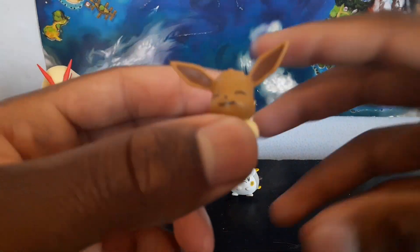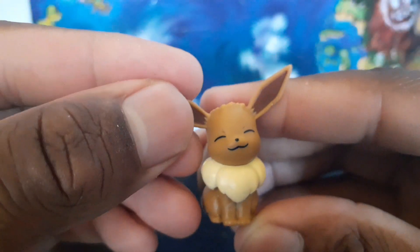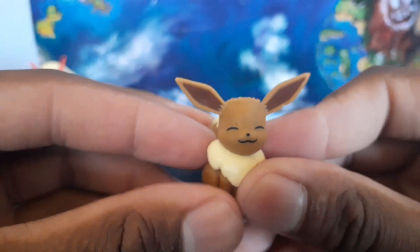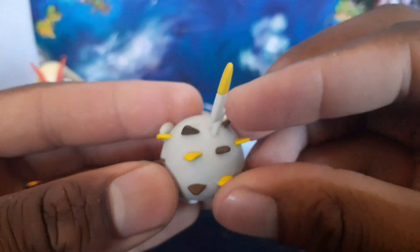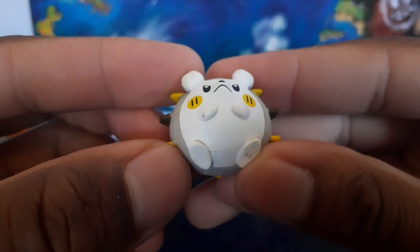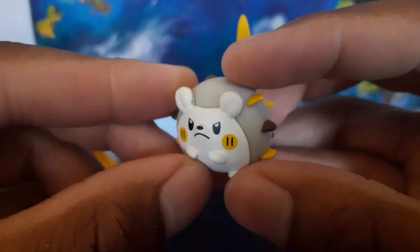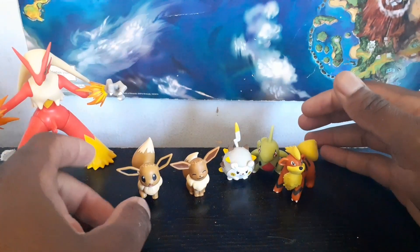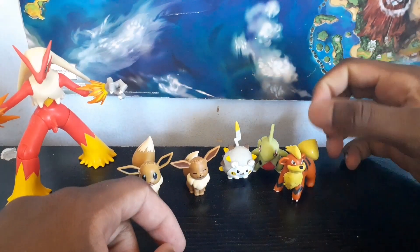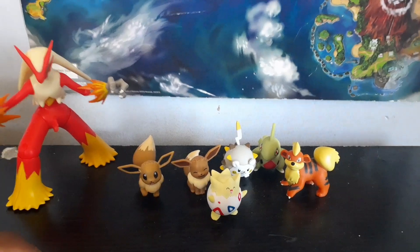Togedemaru doesn't want to stand up but we'll start with Eevee. You can see Eevee smiling — there was a little white powder on it from the packaging but it just came off. The little fur and bushy tail look great. These figures don't articulate much. And here's Togedemaru — I was really excited for this because Togedemaru is one of my favorite Pokemon from the anime; the anime made them especially cool with that zigzag pattern. Togedemaru looks angry and determined, with the little cheek blush spots and hands all sculpted in. For size comparisons, Eevee sits next to another Eevee figure, and Togedemaru stands next to Larvitar, Growlithe, Togepi, and Tyranitar.